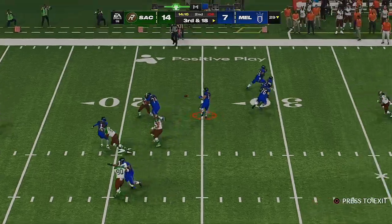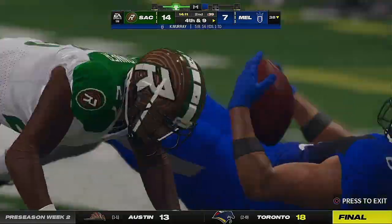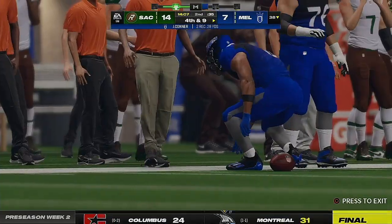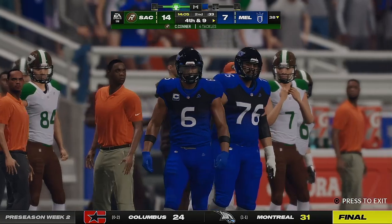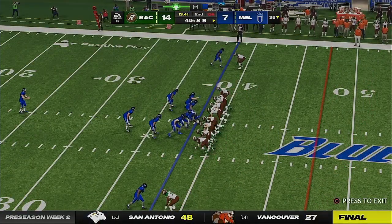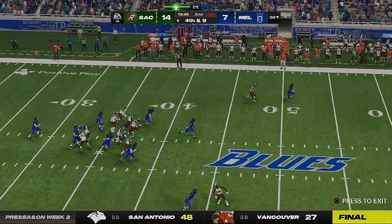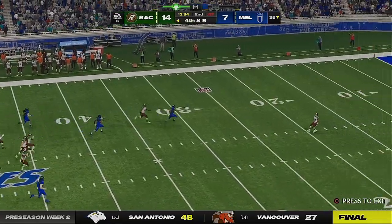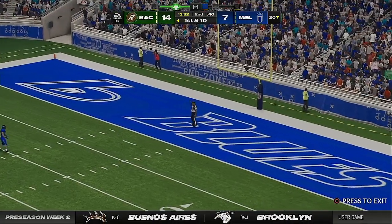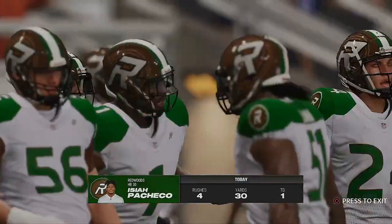On third and long, they'll look to throw — screen pass to Connor. He'll be brought down shy of the 40 at the 38-yard line, a gain of nine, not enough, and it's fourth down. That's not uncommon on third and long — the offense is just hoping to get a guy in space and follow some blockers downfield. He gets stopped before the first down, and that scoots all the way into the end zone for a touchback.